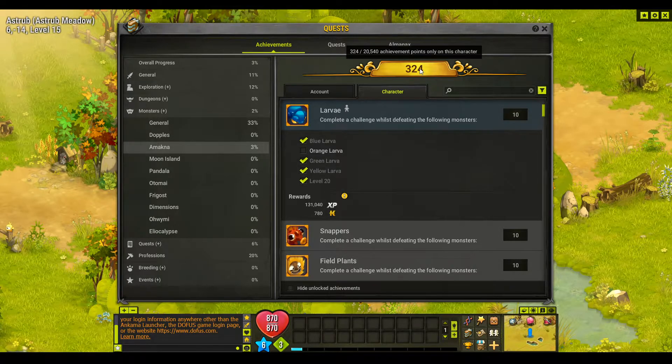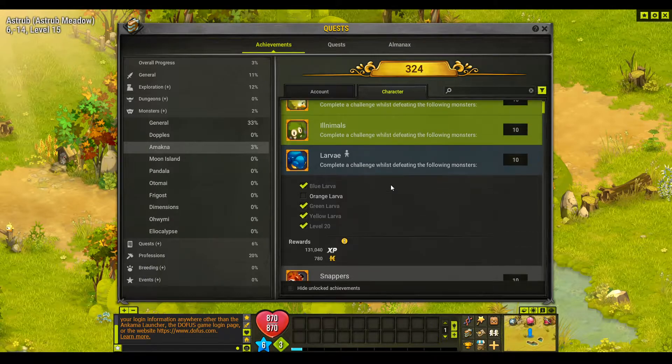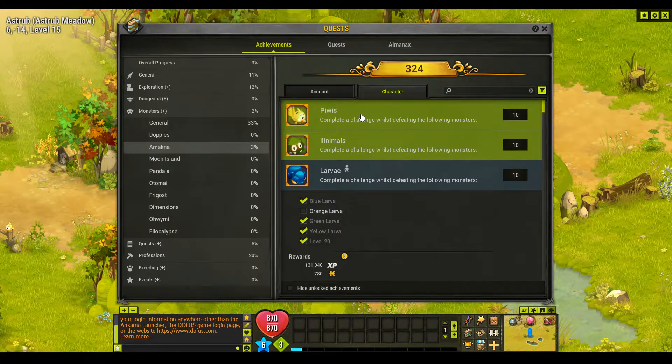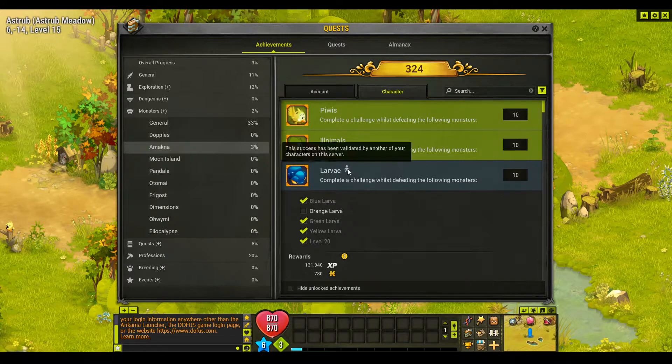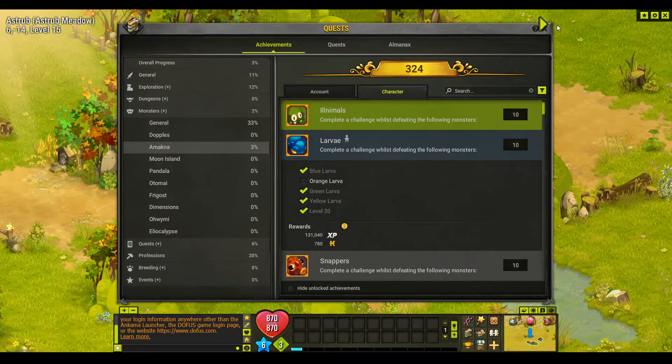You can see there's 20,000 total so we've got a long way to go, but we're gonna complete these easy ones. We've completed the Peewee one which wasn't on video, we've completed the Illna Moles which you can see previously. Now for the lava, all we have to do is beat the orange lava and complete the challenge. I've beaten the other ones unintentionally, but I'll just battle a larger mob with an orange and once that's finished — we definitely have to do the challenge while fighting them — we'll get 10 achievement points.